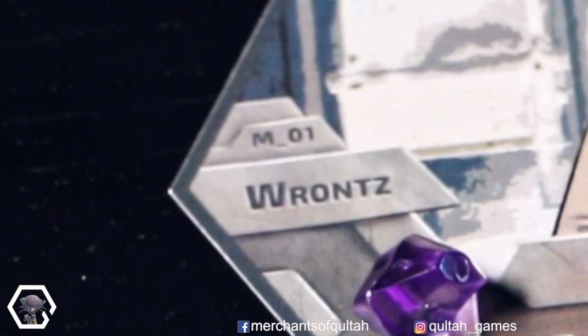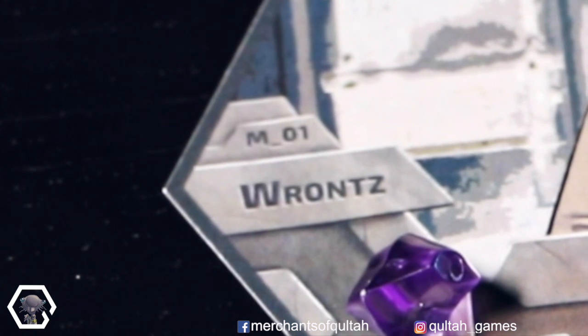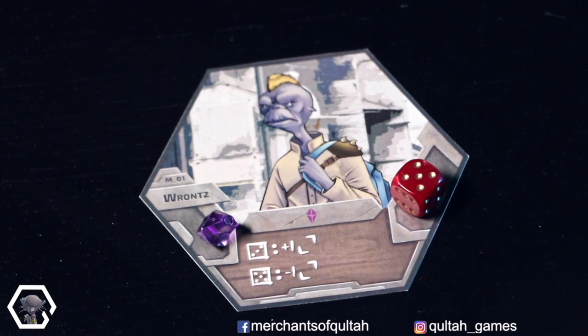Last but not least, here's the name. You don't necessarily need this during the game, because it makes no difference what name the merchant has. But if you want to go into the Kulta fantasy world, you can definitely use those names and say, oh, I want to trade with the Bronze, and so on — because I do love it, and I guess some others, maybe you as well, do too.